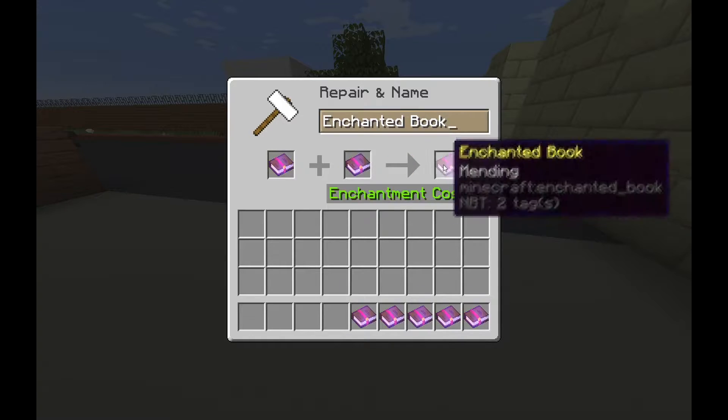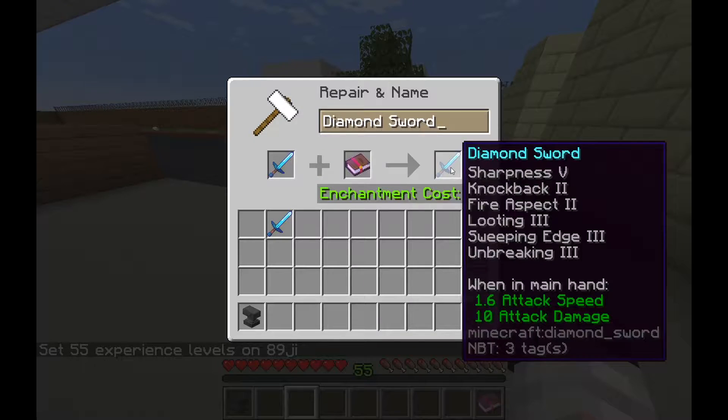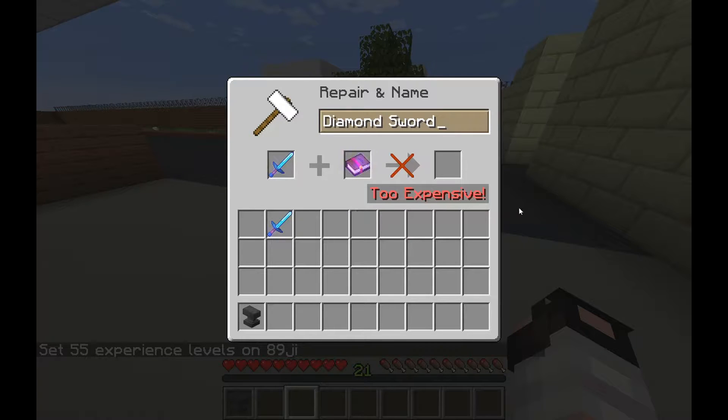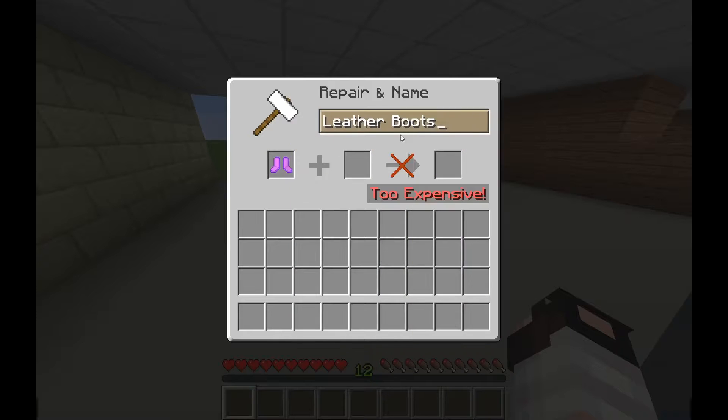In creative mode, where experience is unlimited, you can reach insane enchanting costs just by adding enchanting books to themselves just a handful of times. More importantly, anvils in survival mode only allow you to pay 40 experience levels before the operation becomes too expensive. This only leaves you with so many operations before you're left at the hands of item durability or mending.